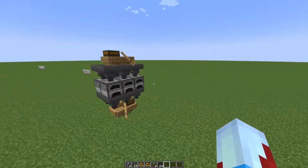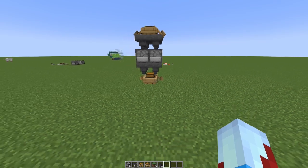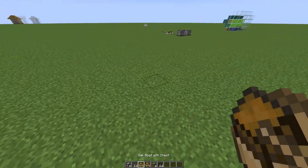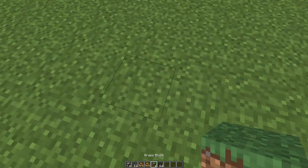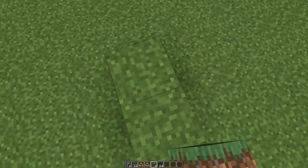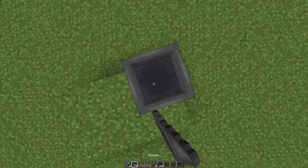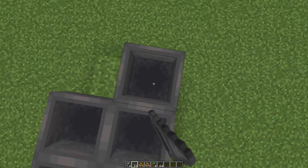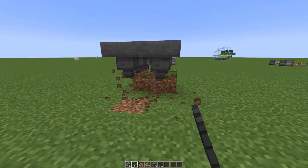I'm sure you guys could already figure it out just by looking at it, but I'll show you anyway. Place down your 6 temporary blocks and your 6 hoppers facing into the temporary blocks like that. Then break the 6 blocks underneath.